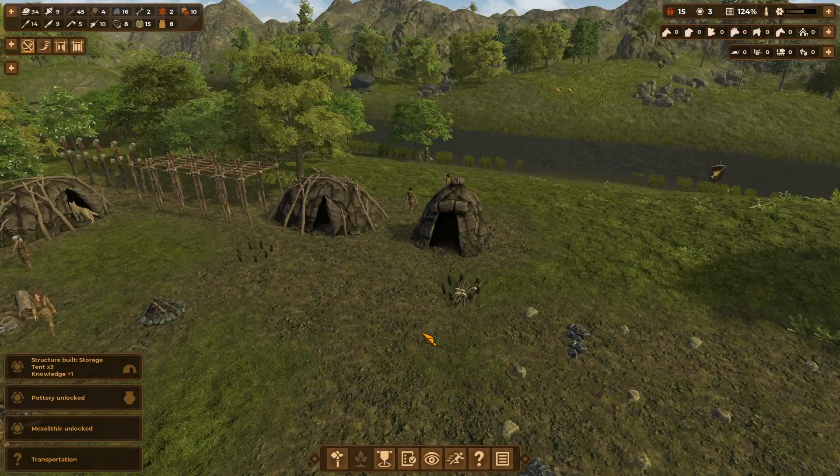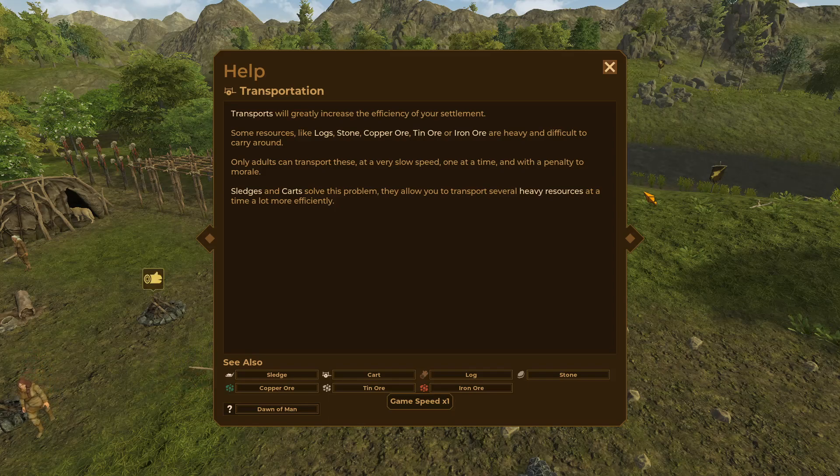Transportation milestone — transports will greatly increase the efficiency of your settlement. Some resources like logs, stone, copper ore, tin ore, or iron are heavy and difficult to carry around. Only adults can transport these at a very slow speed, one at a time, with a penalty to morale. A cart solves this problem — they allow you to transport several heavy resources at a time and a lot more efficiently.